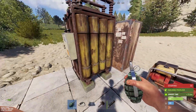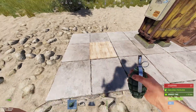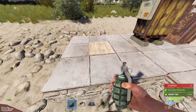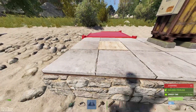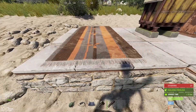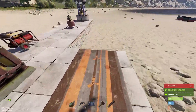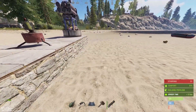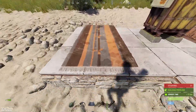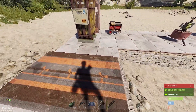Pressure plates have seen a change: when stepped on they release a small electrical signal, which is useful for traps. The key new feature is that you can now hide them under a rug — so you could be raiding a base, hear a click, and it's all over. We really needed more traps, and this is a perfect start.